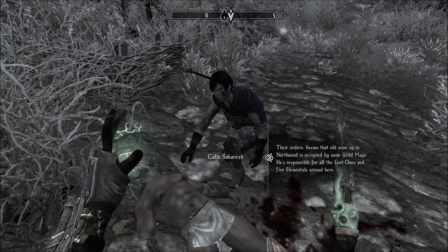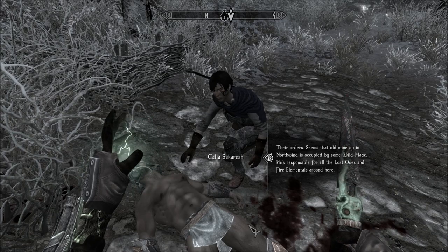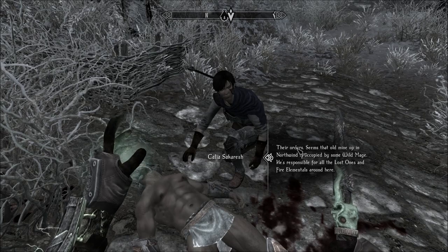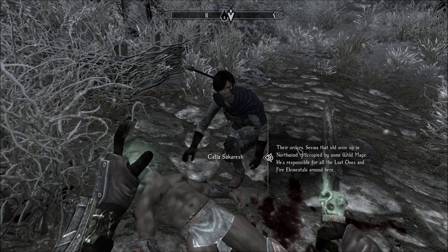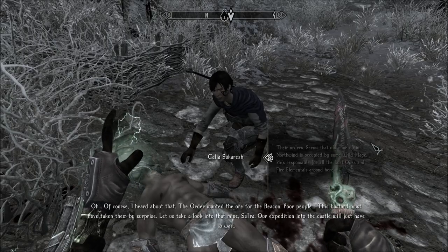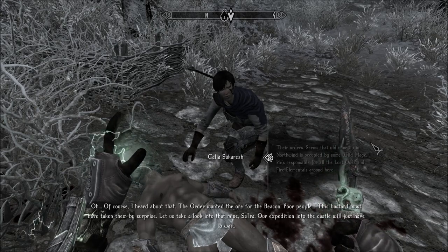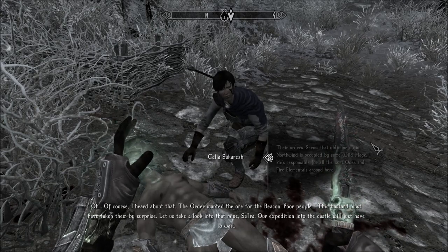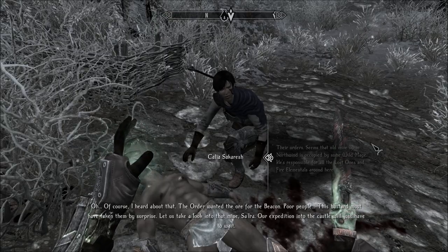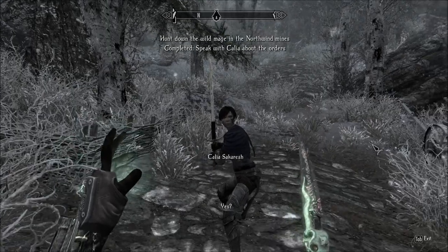Telling Kalia about the orders — it seems the old mine in Northwind is occupied by some wild mage, an Entropist, responsible for all the Lost Ones and Fire Elementals. She says of course — she'd heard about that. The Order wanted the ore for the beacon, poor people. This bastard must have taken them by surprise. She says let's take a look into that mine, Sa'ira. Our expedition to the castle will just have to wait. Awesome — I wanted to look in the mine anyway.